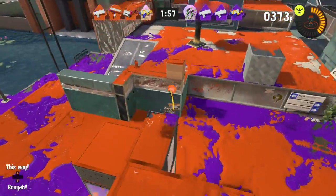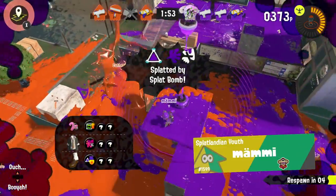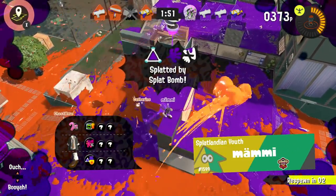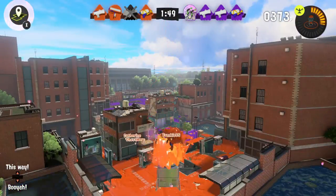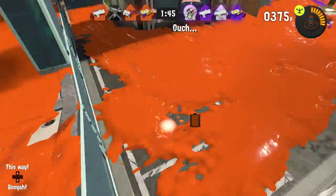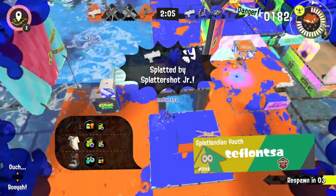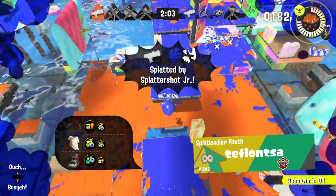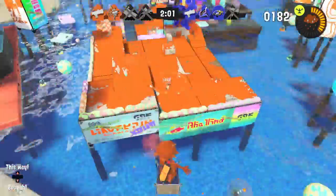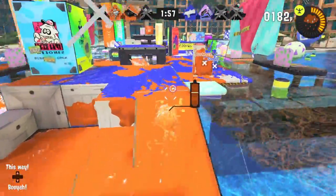The sixth tip is that when you respawn, check the map real quick to see which places need to be inked and which places the enemy is pushing. Go there and help out the team as much as you can. Especially when starting the game, I just forgot there was even a map. When I started using it, it helped me have a much better understanding of how the game was going and where I needed to go. When respawning, it's a great opportunity to do so.